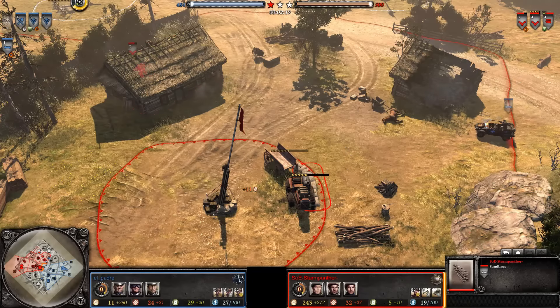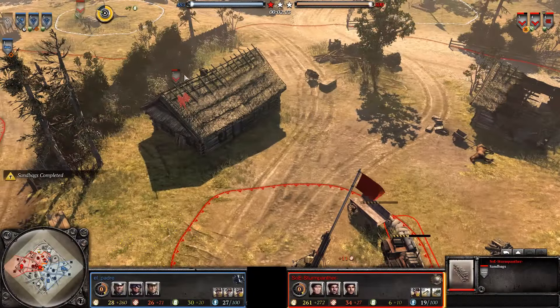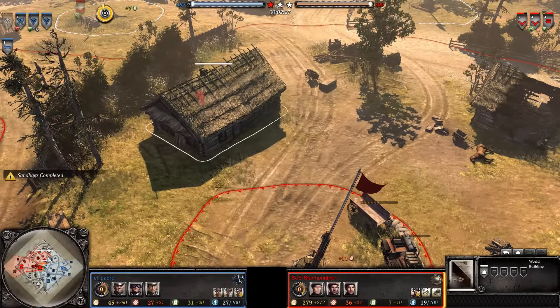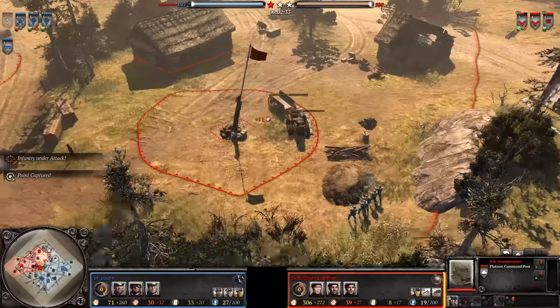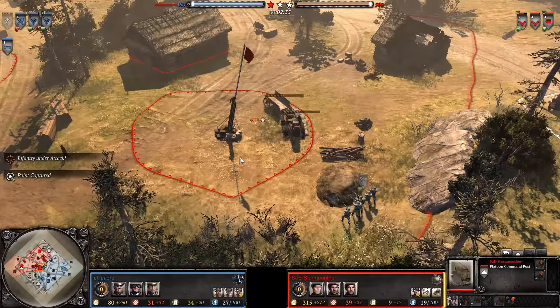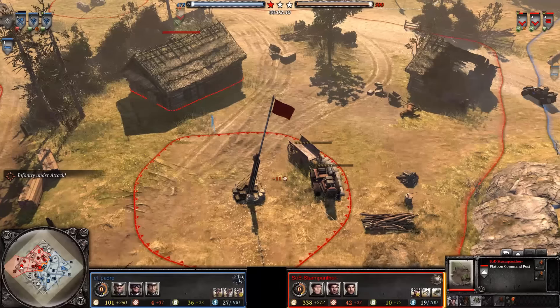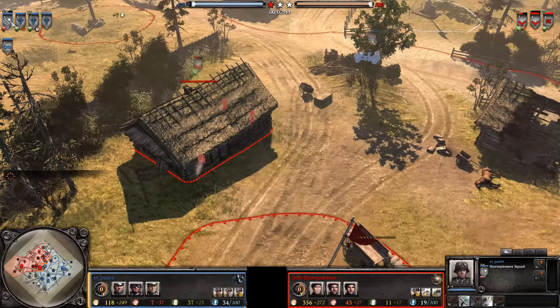The Kubelwagen and one of these Volksgrenadier squads are entertaining this British infantry section from long range. Sturmpanther has decided to go immediately up to a super fast Platoon Command Post, rushing that out in under 2 minutes and 30 seconds — pretty quick. But does he really gain a whole lot by doing that? I'm not sure I'd necessarily agree with it.